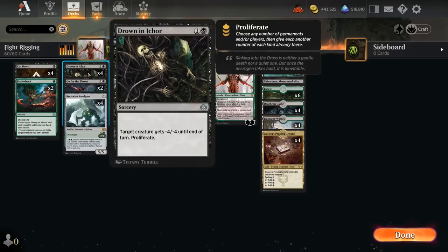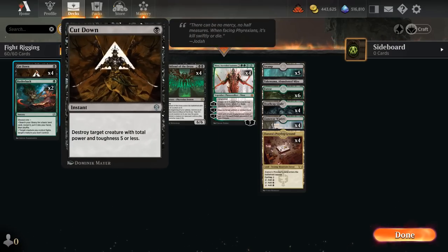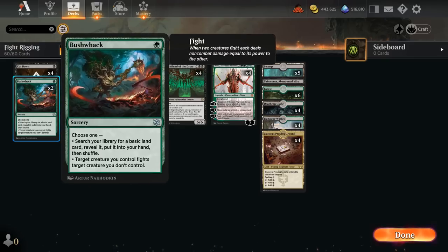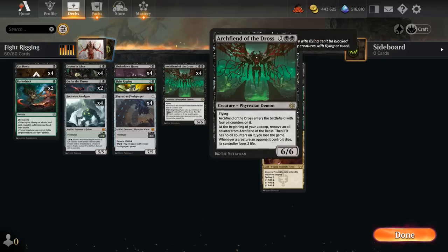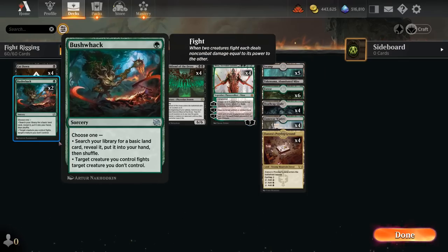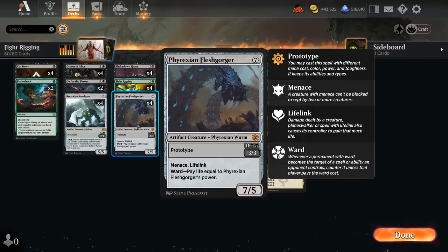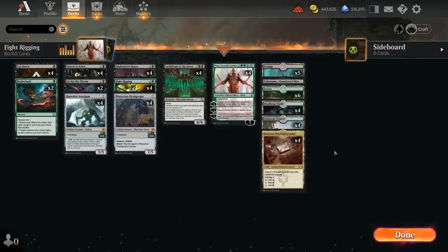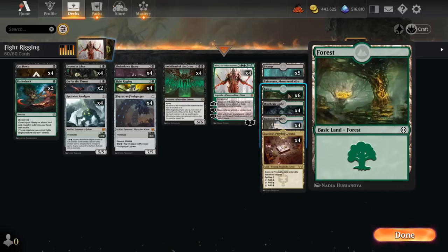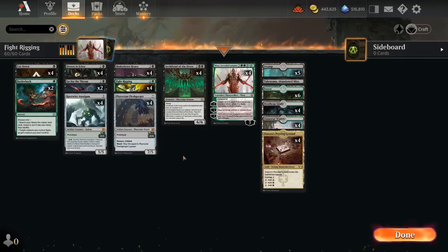Two copies of Go for the Throat are still very useful, handling five-toughness creatures like Shieldroot that Drown doesn't deal with, and being an instant is always a huge upside. Then four copies of Cut Down as more cheap interaction, and two copies of Bushwhack which can help find basics — fixing for double black for Archfiend, getting an extra forest for Nissa, and can also be used as a fight spell. The rest of the mana base is black-green duals, the Abandoned Mire, and five swamps.